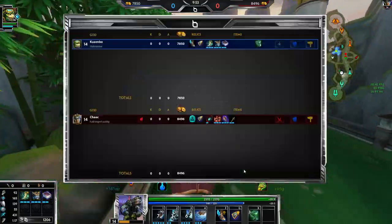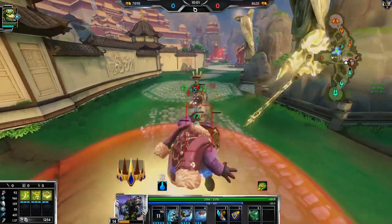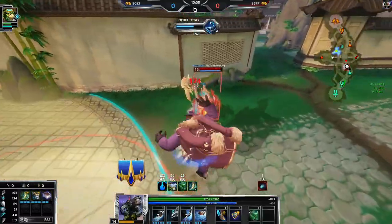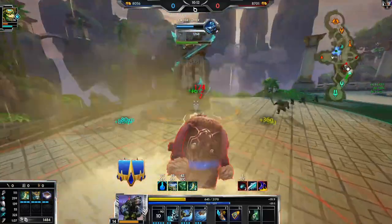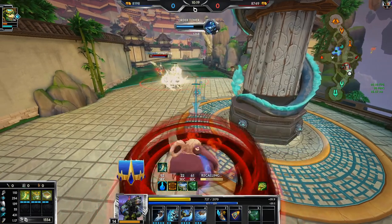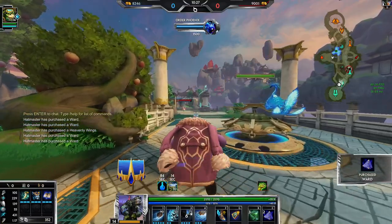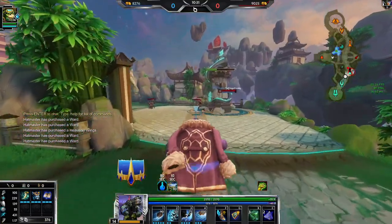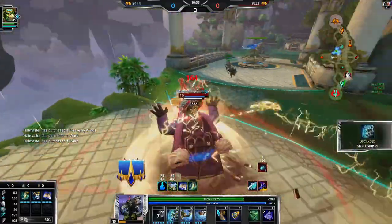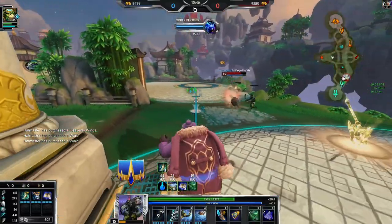I don't mind too much — if anything it's better if he has a lead and then I get the build and then come back, just to show how ridiculous the item is. I'll get Book of Thoth and get some wards just in case he goes for Demon King, as long as my tower's up. He's going Hydra's — okay. He does get tower here, but as long as I have Demon King warded I'm not too afraid. I should get Divine Ruin or the new item next.